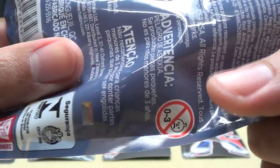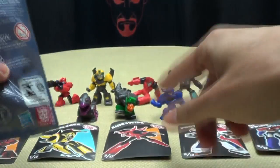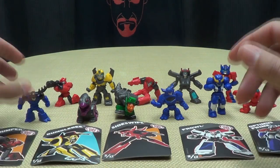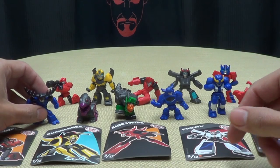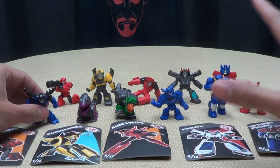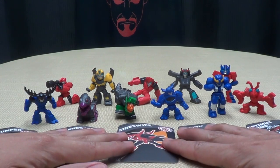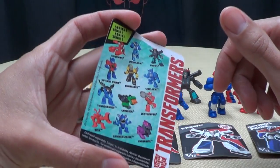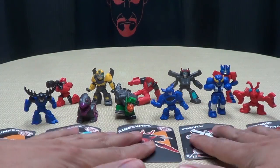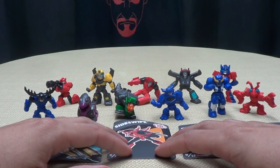If this is something that appeals to you, by all means pick them up. They're not totally blind-bagged — on the back of the bag there's actually a little window. If you can push the figure right up against that window, you can kind of tell what's in there. They're all different colors — a couple blues, a couple reds — but if you know what you're looking for you can basically figure out what's in the bag. There was just one that I could not feel out, but I might still try to hunt him down.